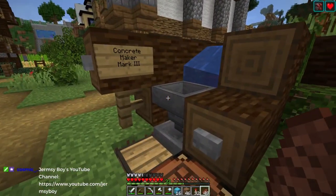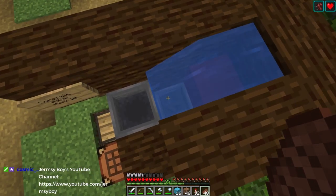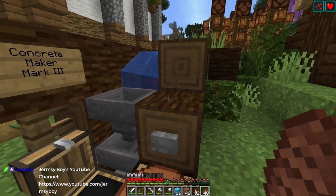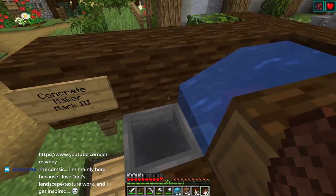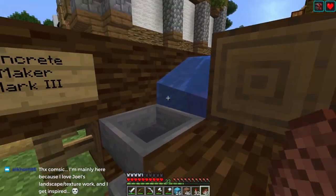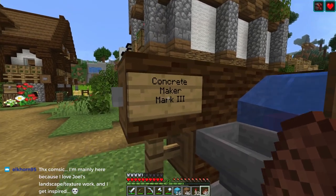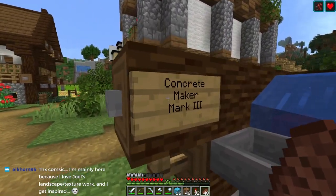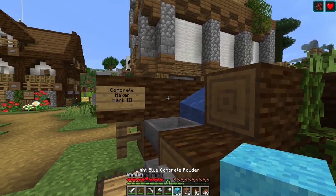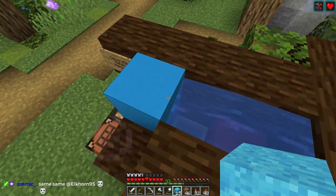The way the concrete maker works is you've got water flowing down into that hopper, and then another hopper going into this chest. So no matter where the concrete goes once you mine it, it's either being pushed down by the water or pushed by the momentum of the water into these hoppers. This sign is important — it doesn't have to be a sign, but it has to be something like a button or a fence post, because when you put concrete powder here, it immediately turns into concrete because of the contact with the water.